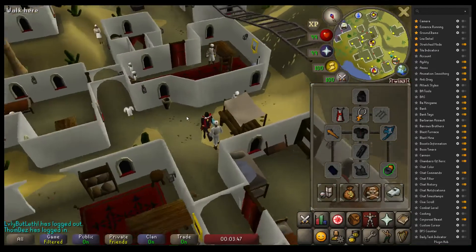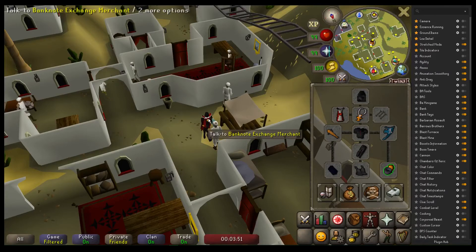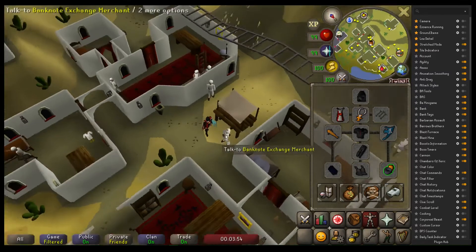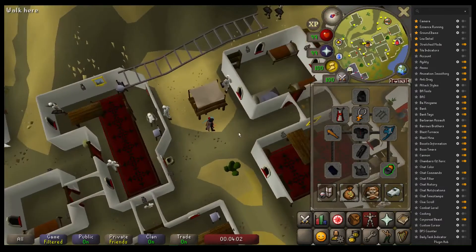For the gear setup, GP per hour here is actually quite good for an ironman as long as you have the rogue's outfit from the rogue's den. I do have a link in the description for a really good guide on how to do the rogue's den, so check that out if you are struggling with that.